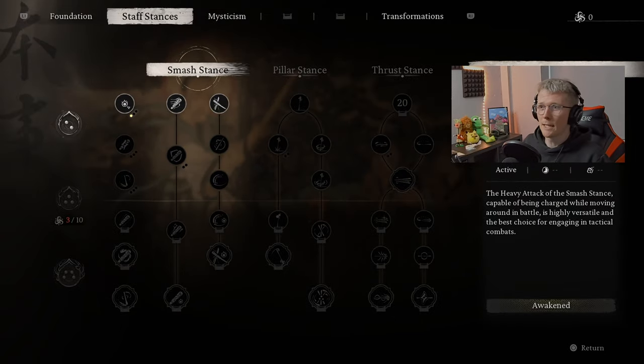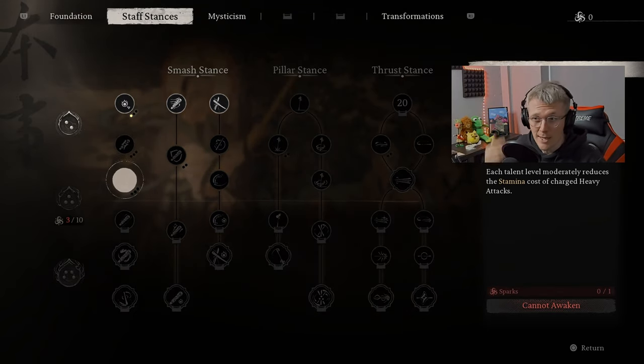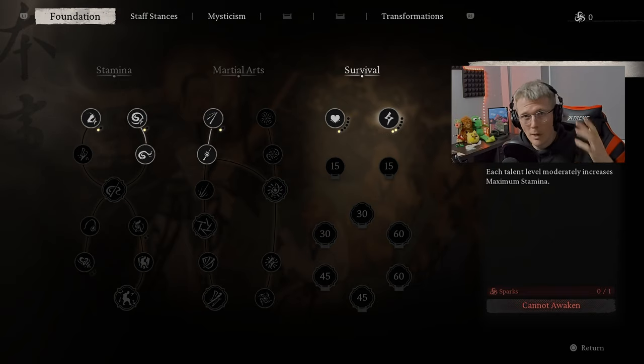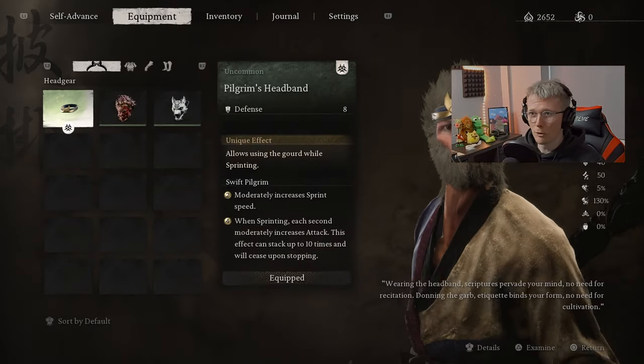The main thing you need to think about is getting that secondary focus point, like we did in the Wandering White video. At this point you should be at a decent level to maybe even get three if you really want, but then you miss out on other stuff. At least two is what I'd recommend — you don't want to be running around with one focus point.